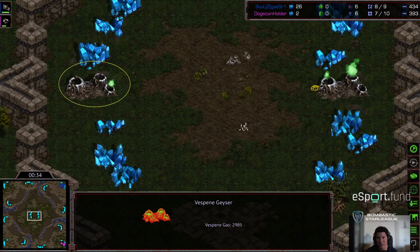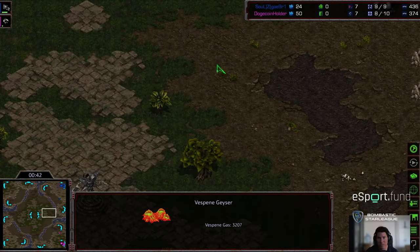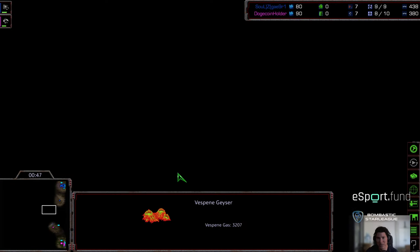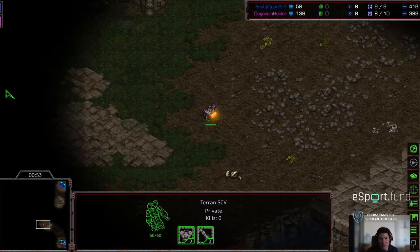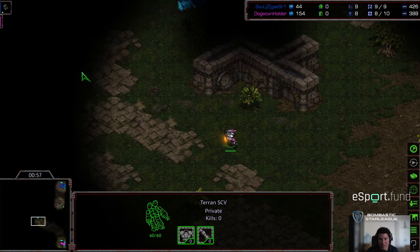The interesting feature of this map is you have a double gas in the middle of the map which is very difficult to secure and hold, and a big open middle section where sometimes you can build proxies. This is a map that's been played for an extremely long period of time — it was one of the classic maps, kind of in the same era as Python.